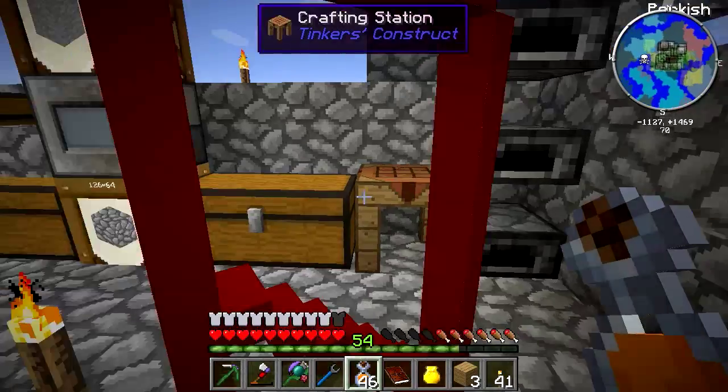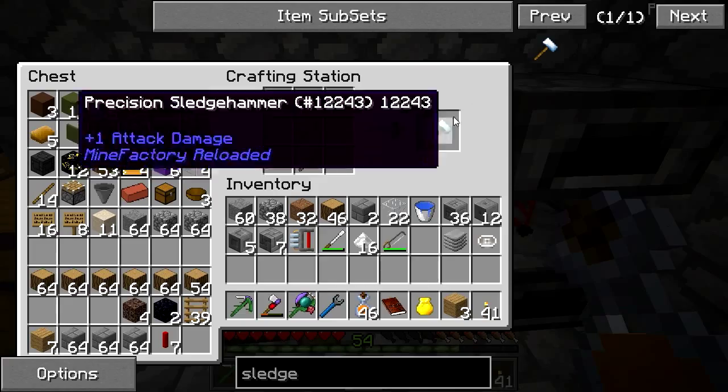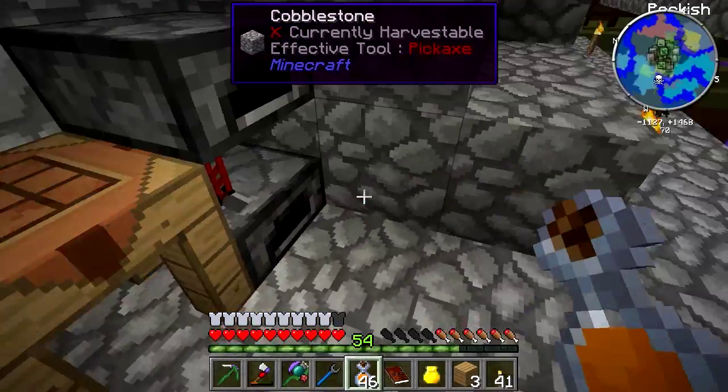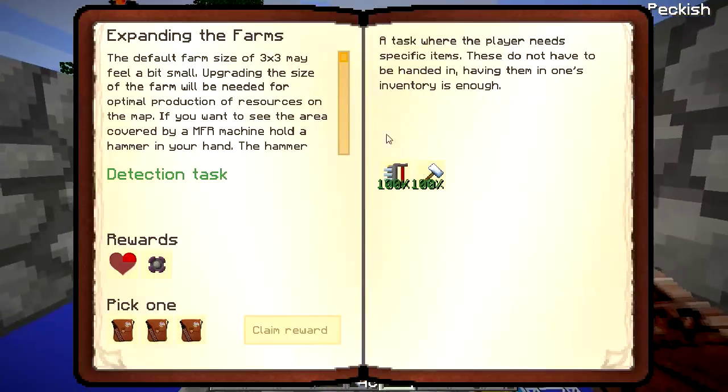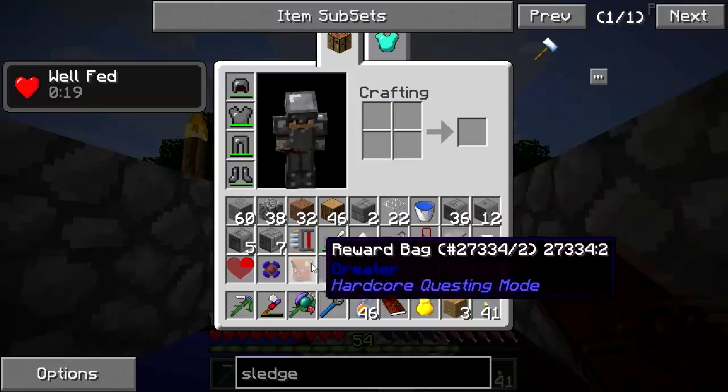Okay that's great. So now we've got the hammer, and we should be able to complete that quest. Oh, we can pick a reward bag. We'll go number three. Woohoo! Nice. Very cool.